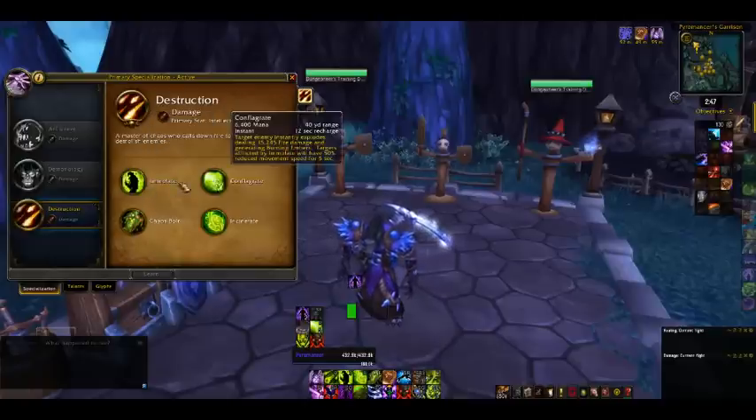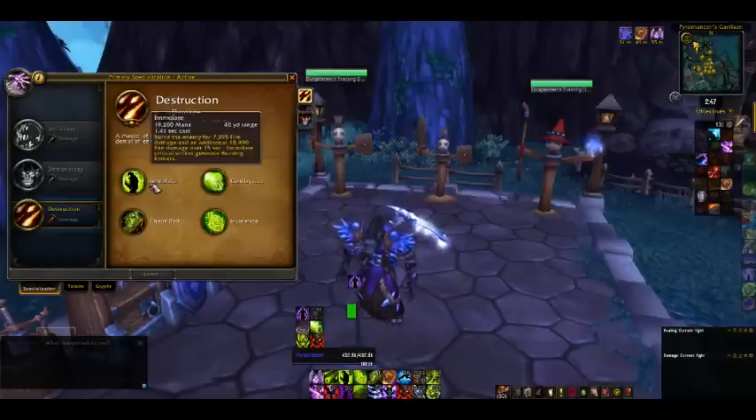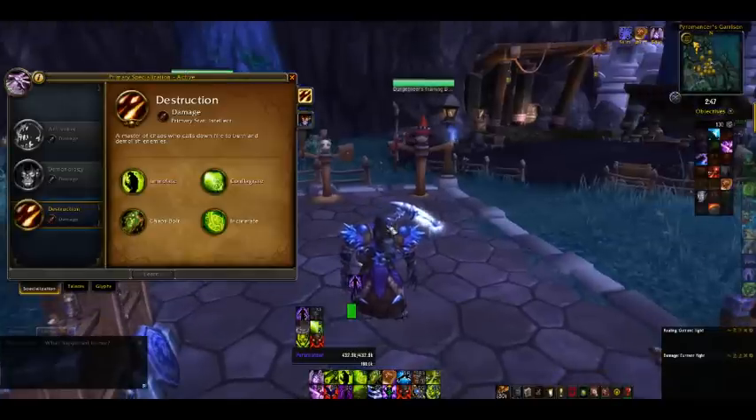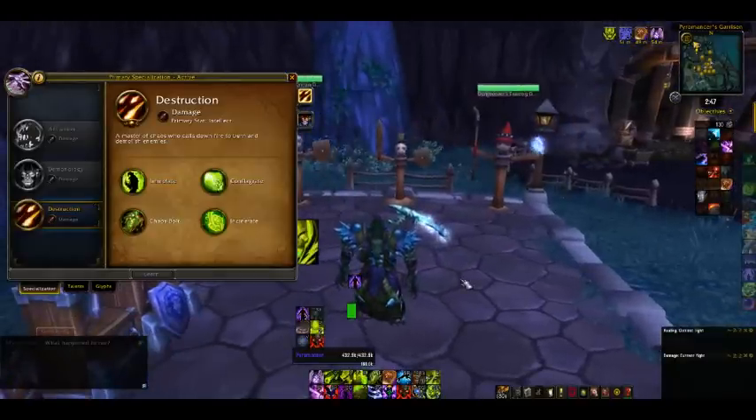Immolate is your DoT. Conflagrate, Incinerate, and Chaos Bolt round out the core. Immolate is a 15-second DoT that you put on your target and it helps you generate Burning Embers. Burning Embers are your main resource as a Destruction Warlock. You use Burning Embers to cast Shadow Burns, Chaos Bolts, and if you use Fire and Brimstone to cast AoE versions of those spells, it consumes Burning Embers as well.